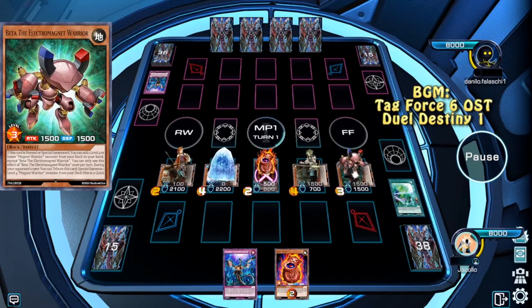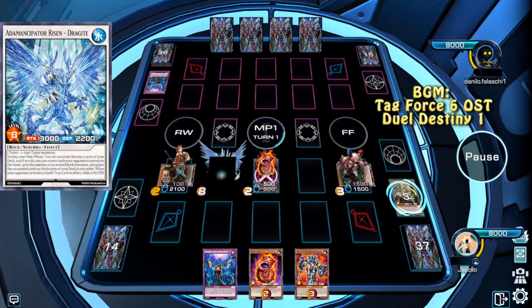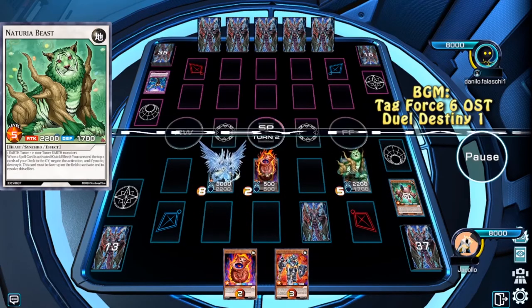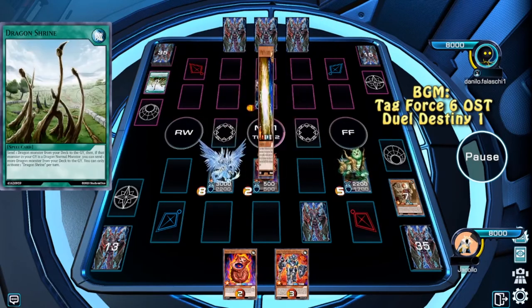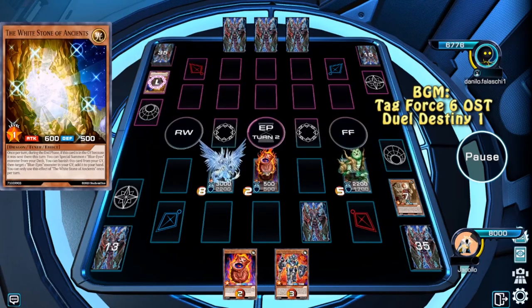Then we'll set Beta on top of our deck, use Analyzer's effect, and do some Synchro Summon, so we end with a Dragite, Analyzer, Beast, a Doki Doki, and a set Impermanence. The opponent will try to do things, and will do it very badly, very poorly.